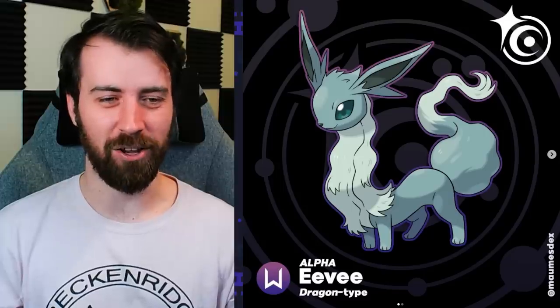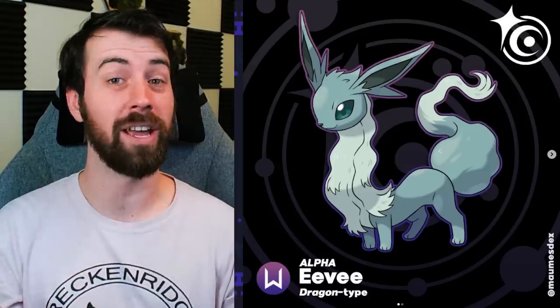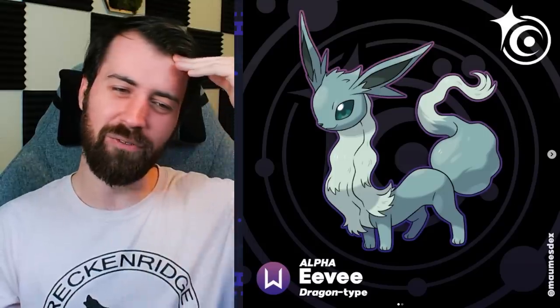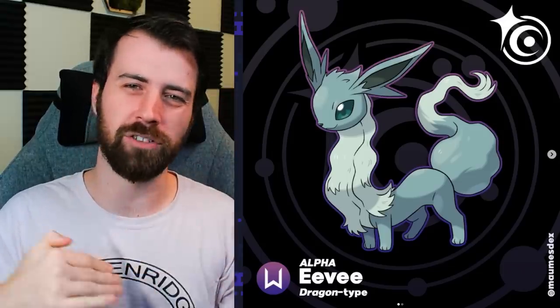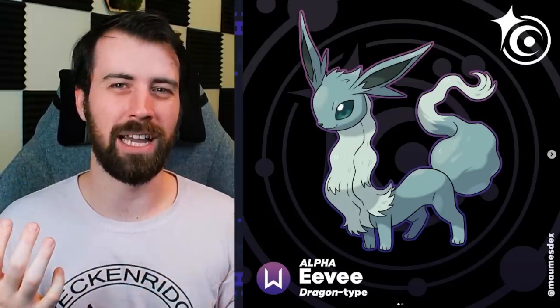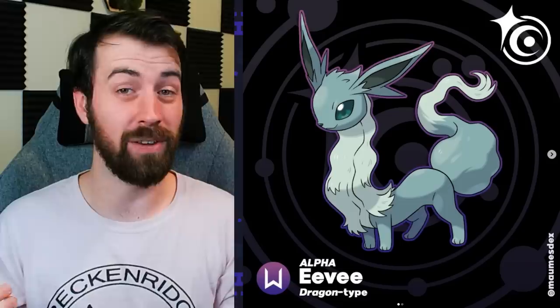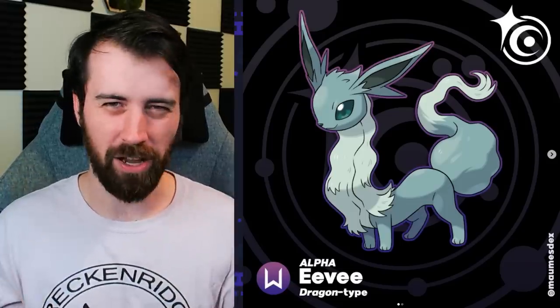Next up, we have Alpha Eevee and I don't even know what I'm looking at right now - this is a lot to take in. Long neck Eevee - I didn't think was going to be a part of my day today. The long neck doesn't feel like it really fits the body - I feel like the body should be a little bit longer too. Aside from the wonky proportions, if this had just had a short neck I feel like I would have liked it a lot more. A Dragon type Eevee is a fun concept - every part of this design is working for me except for the long neck, to be honest.